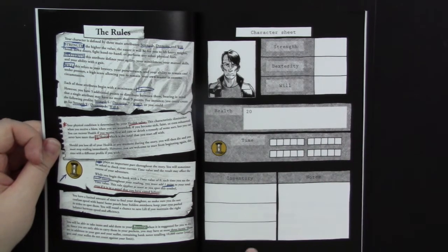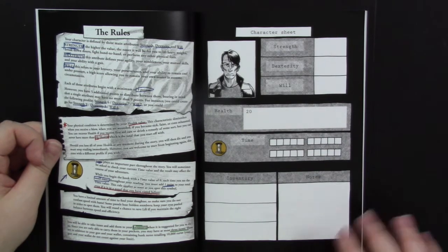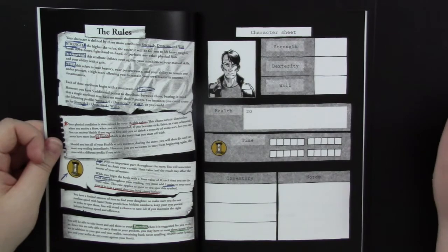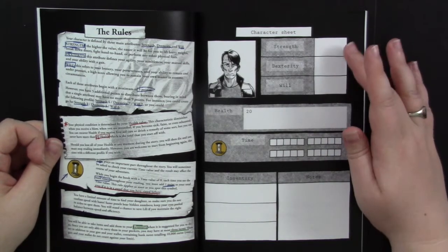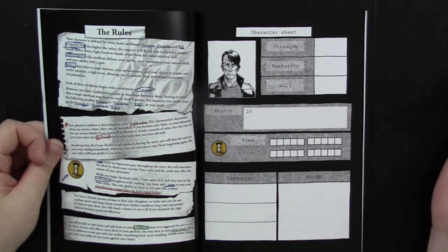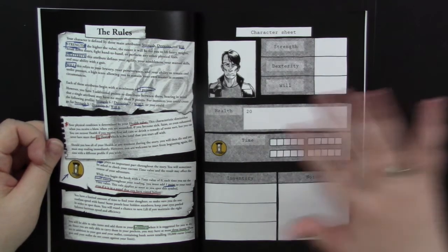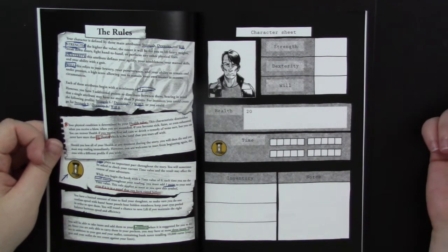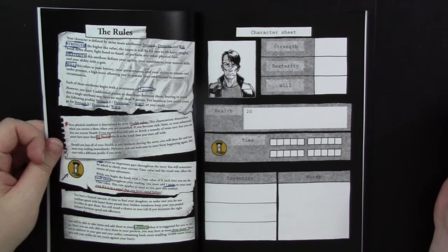You also have an inventory — you can only have three items at a time, and this does lead to some difficult choices during gameplay. There's also a notes section. When I was playing, I didn't write on the book; I just took a notebook paper sheet and wrote my stats, my health, made quick time boxes, and kept my inventory and notes underneath. If you're the type like me who doesn't like to deface books, especially if you're planning to play them again and again, it's really not hard to do the bookkeeping in a notebook — just use some cheap throwaway paper.